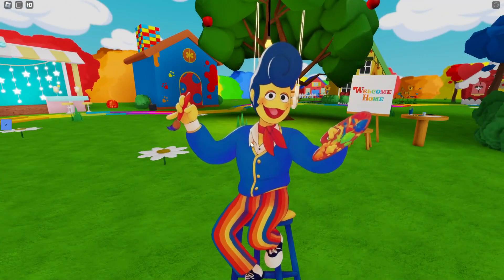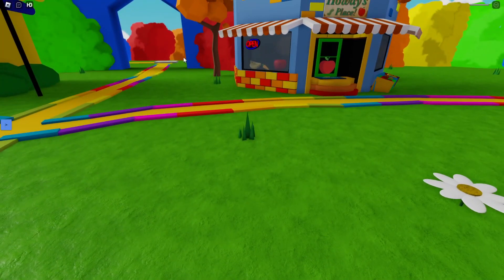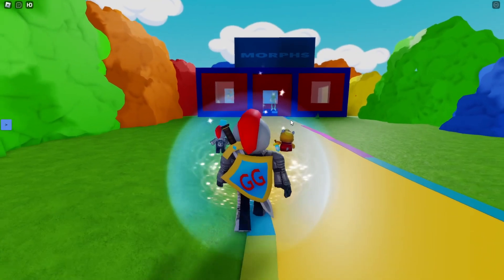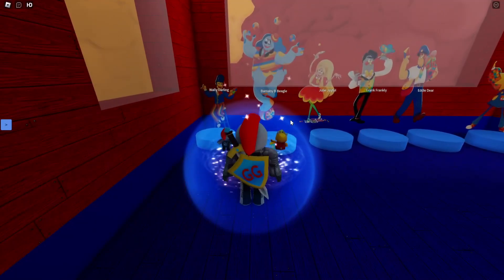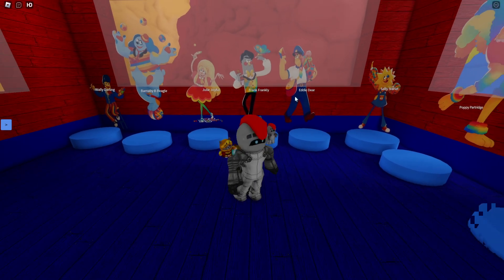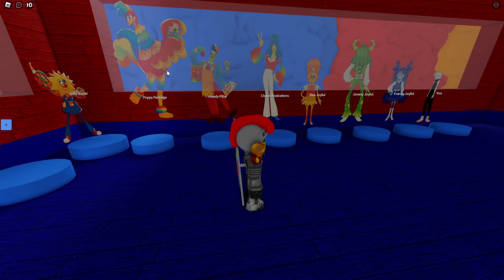So we got Wally right here. There is also a morph remover so I don't have to reset every time - really happy about that. Let's go into the morph section over here. We have Wally Darling, we got Barnaby B. Beagle, Julie Joyful... I like Frank, I like Frank.